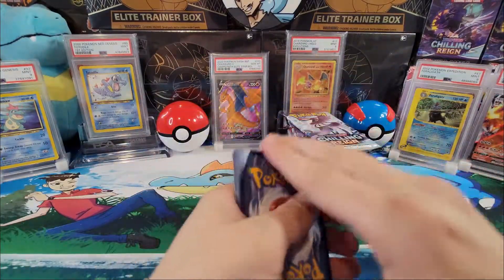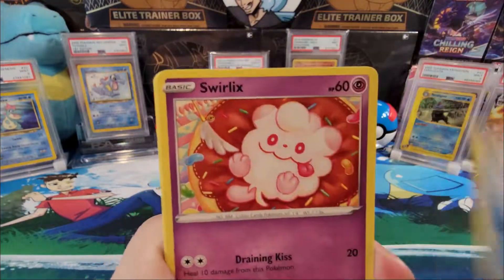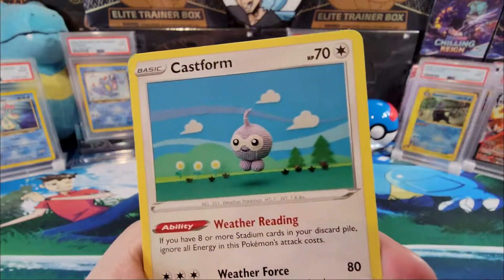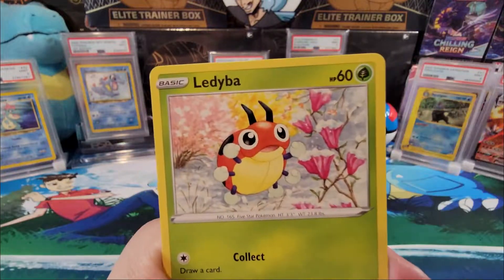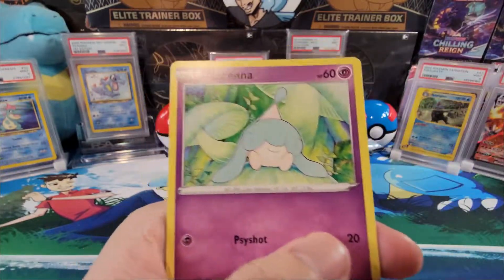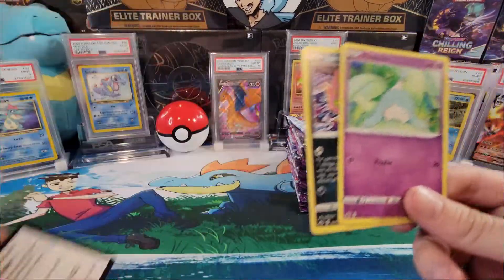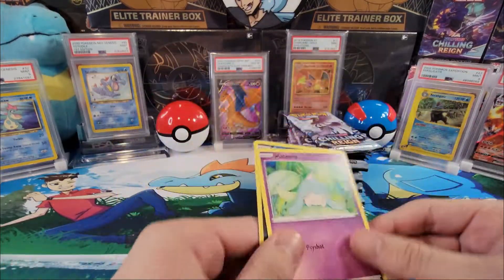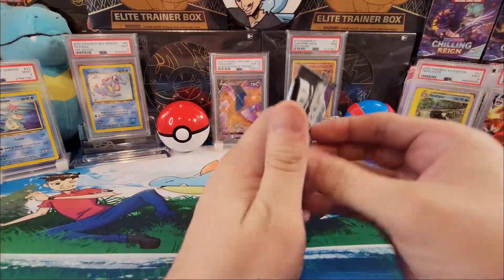Code card. Electric energy, Crystal Castform, Brawly, Clio, Swirlix, Galarian Yamask, another Castform, Ledyba, Hattena, and a Spiritomb. That was a green code card without any reverse hollows, which kind of throws me off because I don't know when the rare is next.